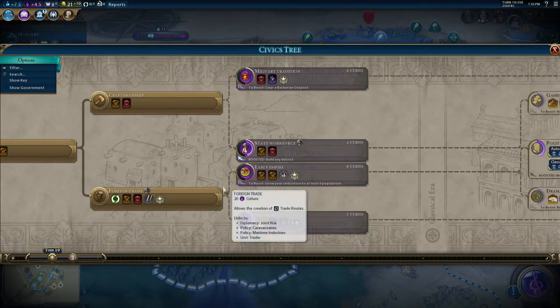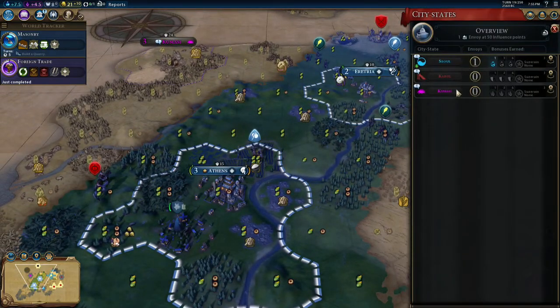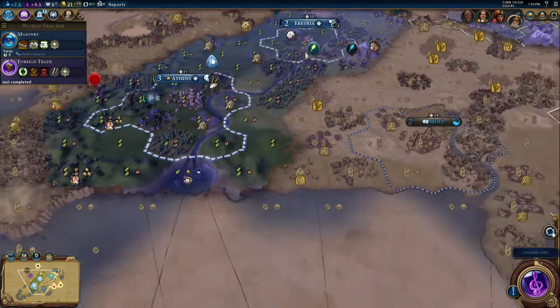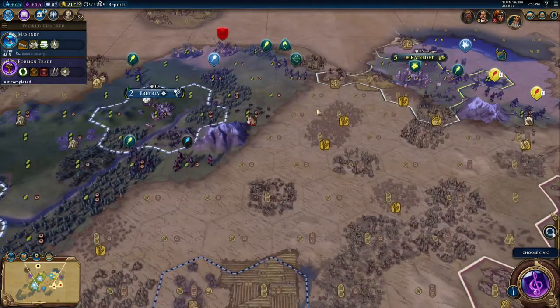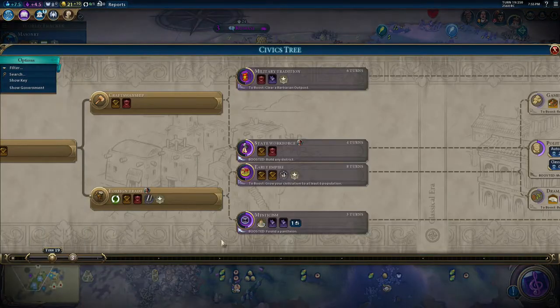Congo, Peter and Cleopatra aren't doing that great, actually - the Congo are doing well, the Congo always seem to do well. They've got a good AI dropped into them. Early empire - are we going to get six population pretty soon? Yes, next turn actually - that'll give us an extra delegate with Kumasi, which is pretty cool. That'll help us get plus two culture in the capital. Kabul as well - I think that gives us two production when producing units, which would be quite cool. Kabul, you are not getting a trade route anytime soon.